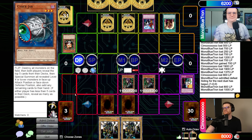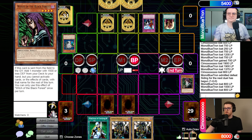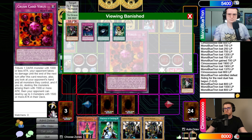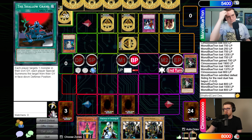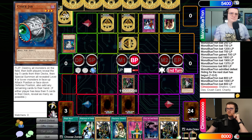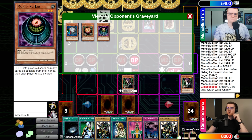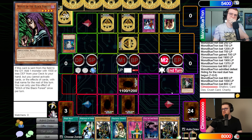After the Cyber Jar resolves, Joseph draws into Call of the Haunted, Graceful Charity, Dark Hole, Jinzo, and Witch. He sets the Witch from the jar and activates Graceful Charity in second main, grabbing a Sangan and a Faith. Alex notes Card Des is so scary because flipping Witches or Sangens just gives Joseph even more cards. Joseph draws seven cards off Card Des and pitches his third Card Des regretfully, noting it's insane.